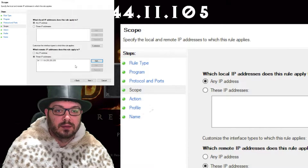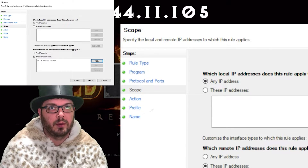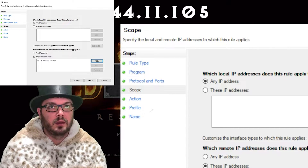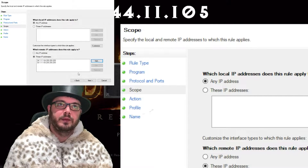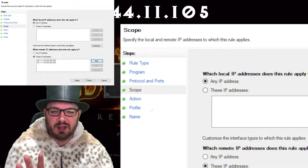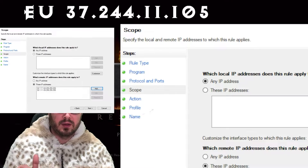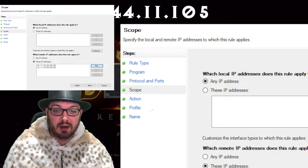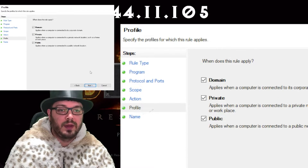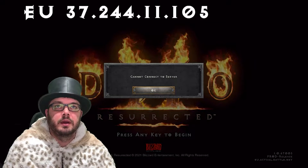Once you've added those ranges and hit OK, that's going to block 34s and block 35s. EU has 34, 35, and 37, so blocking the first two leaves us with only 37 — which is what we need, since our target IP starts with 37.244. Hit Next, select 'Block the connection,' hit Next again, check all the profile options, and give the rule a name like 'D2R Block Test.' Then finish.